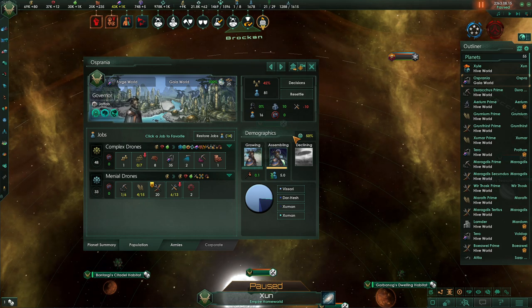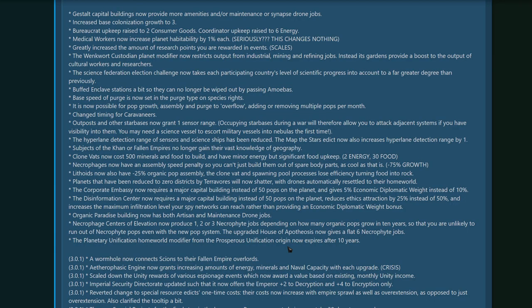In 3.0, synthetic ascension is still going to be the go-to ascension because of the sheer amount of resources you get from having all your pops be robots. There's also been a pretty significant change to the Prosperous Unification origin — the insane bonus of extra production, extra amenities, and extra happiness now only lasts 10 years. The bonus is still the same and you still get the districts and pops, but because of this 10-year expiration, a lot of other origins are going to be quite competitive. For example, Machine World — normally you would never want to use it because Planetary Unification was just plain better, but now it's a pretty competitive alternative.